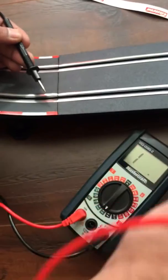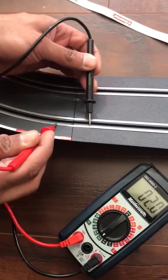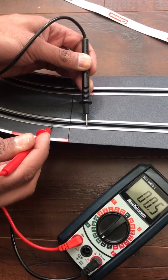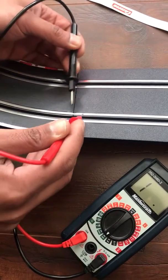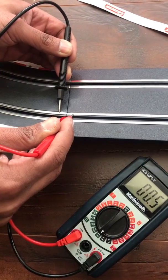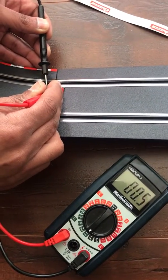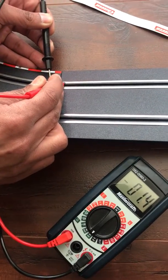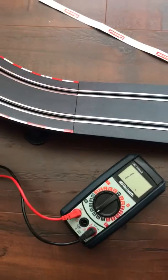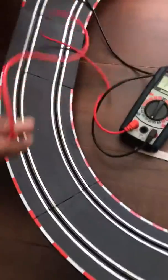I'm connecting these two parts together and I'm getting 0.5 to 0.4, so the connection between these two points is good. This section is also looking pretty good. Okay, so I've just shown you some good results — now I'll go to a problematic part of the track.